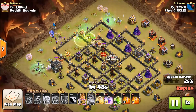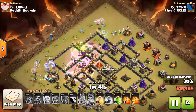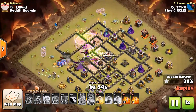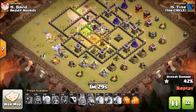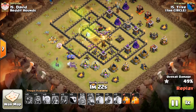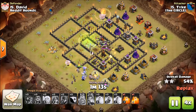Other than that it's looking really good — his funnel's made. But right here is what got Tyke: the queen and the bowlers, and it's just where he put them. If he would have put them more to the right they would have gone into the core. This attack ends up being really good but it just does not get the base down because of that. It would have definitely three-starred had the bowlers and the queen gone into the core. We're going to speed it up because that's where it went wrong.